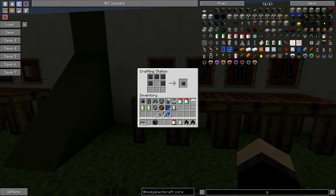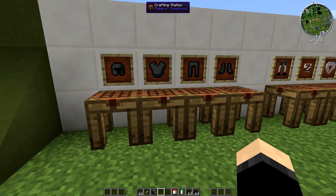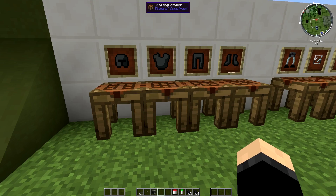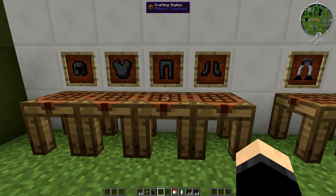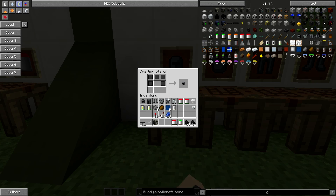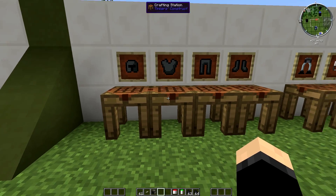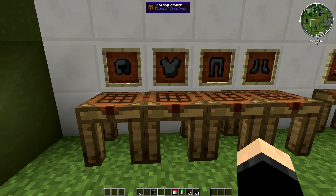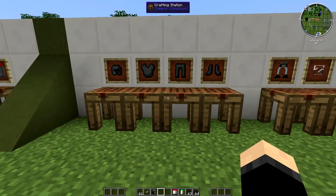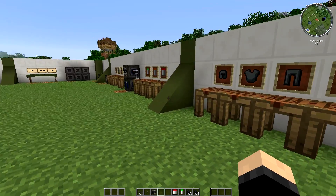The next thing you want to be doing is working on your armor: heavy duty helmet, heavy duty chest plate, legs and boots. These are basically made with the vanilla armor recipes but using compressed steel instead. So once again you need a hell of a lot of iron. I think this basically weighs you down while you're on the moon — we'll test it out when we go up there.